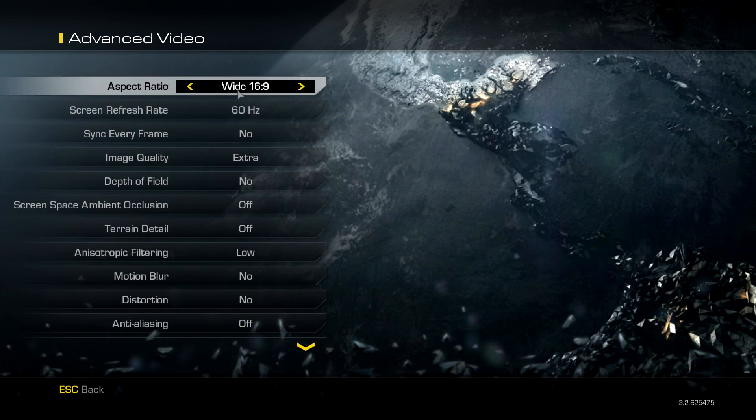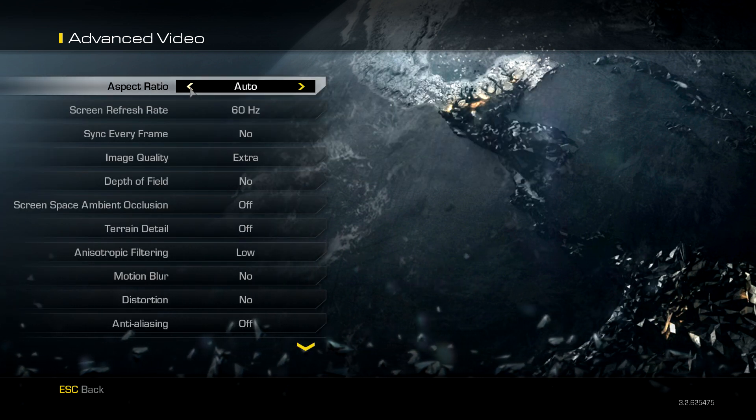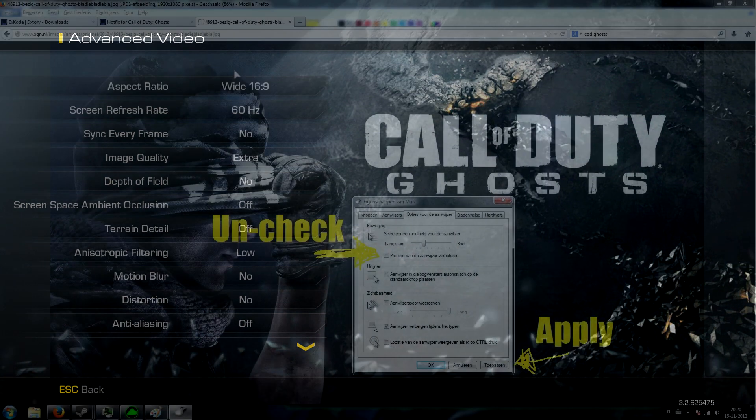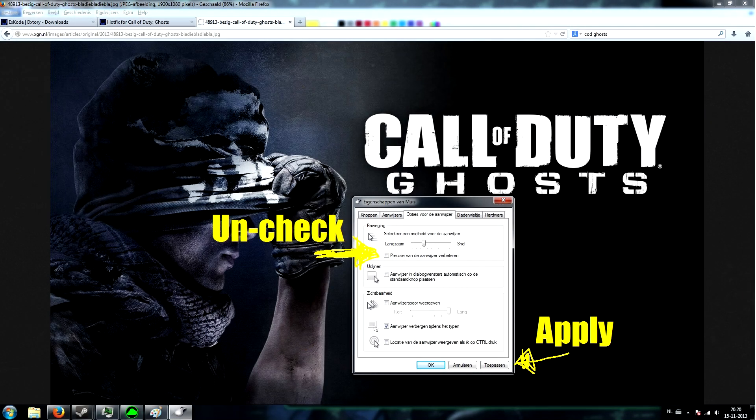Hello everybody, this is SP, also known as Mr. Google. Today I have recorded a video for people playing Call of Duty Ghosts on PC to increase their performance by about 90%, maybe 100%. For me it's near 100%. It will reduce mouse input lag and acceleration issues. If you are playing on console, I will place a link in the description to go straight to the gameplay. If you're playing on PC, please follow these steps.